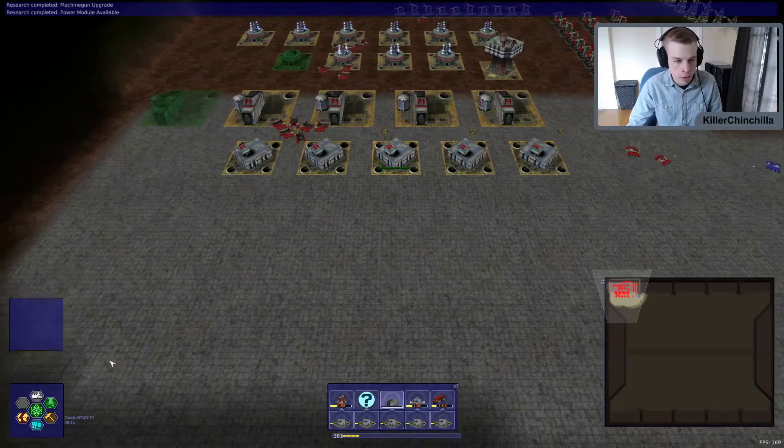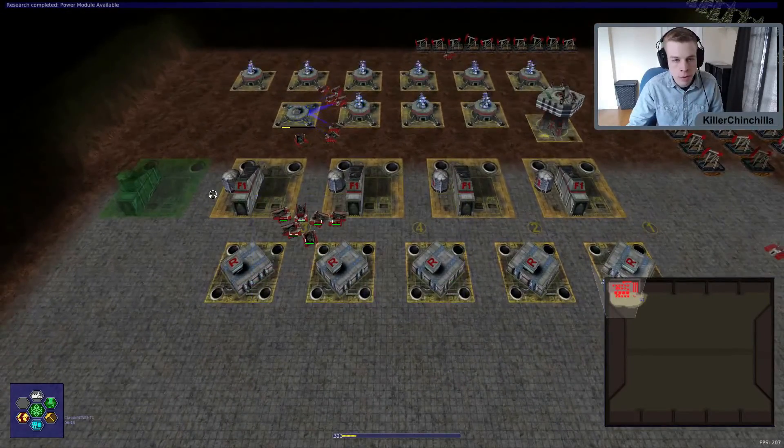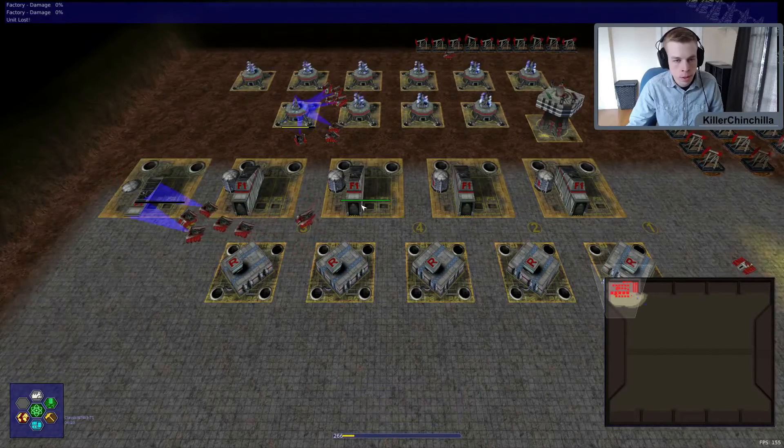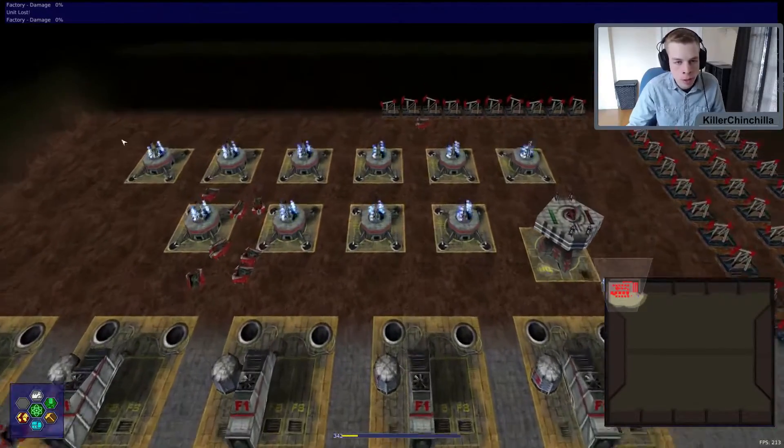Research the cyborg factory. Research some more engine stuff. So this is just basic base building. The next part that's going to come along is upgrades.